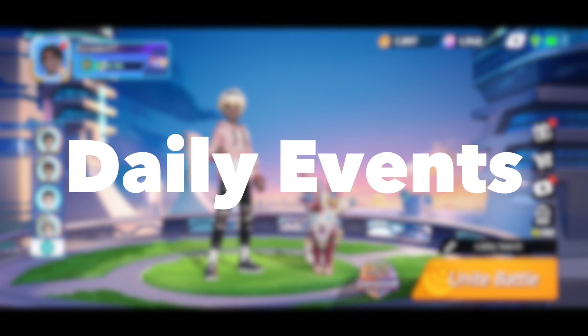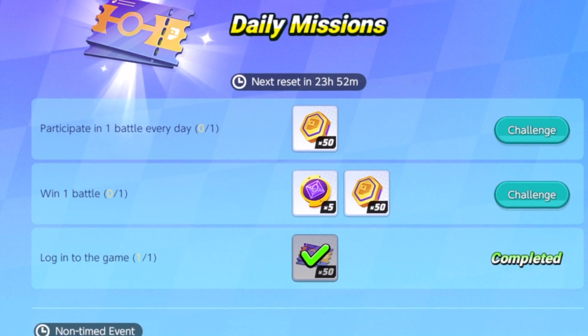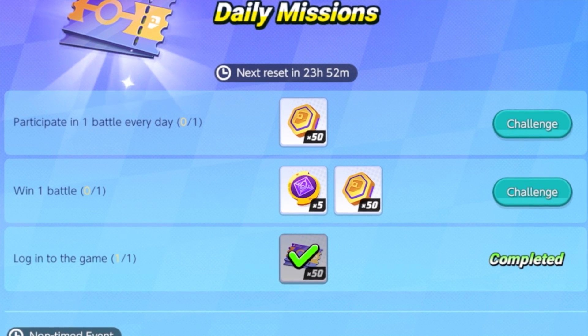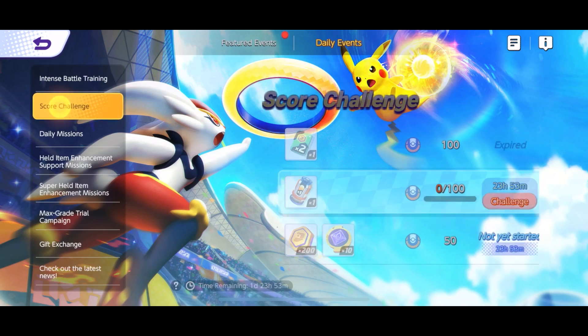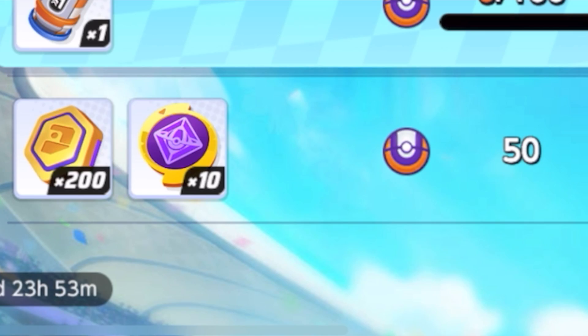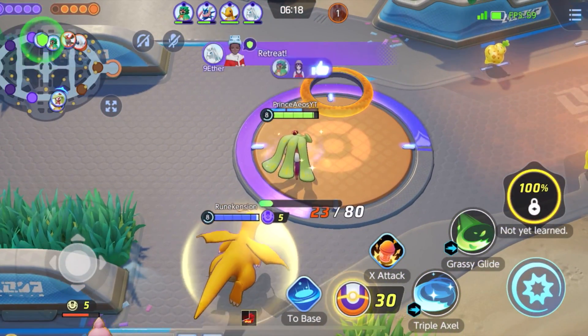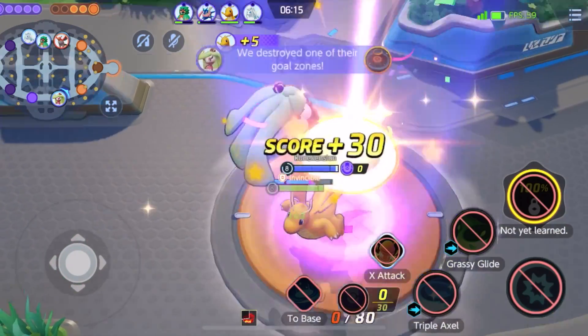Second are the daily events, and there are a couple missions here you can perform to get some coins. First, you can get 100 coins simply by just participating and winning one match daily. Also, if in one day you can score 50 points, you will get 200 coins, which is really big. This isn't too hard and honestly you can get these points in just a couple matches, if not just one match.